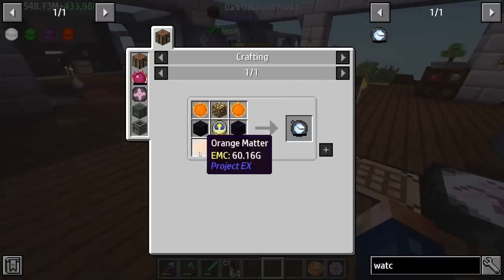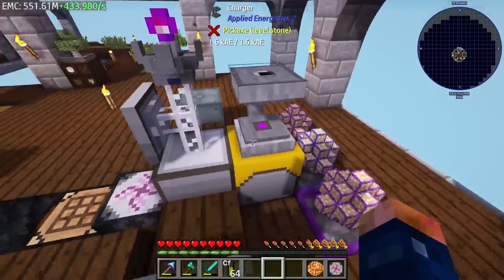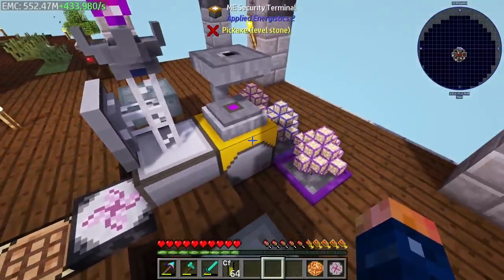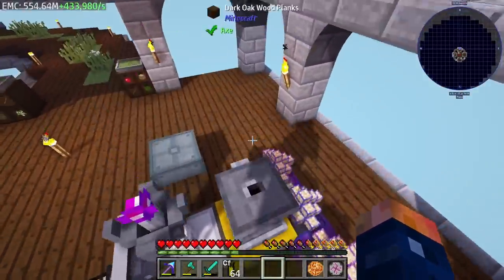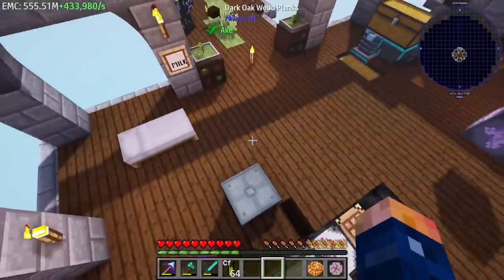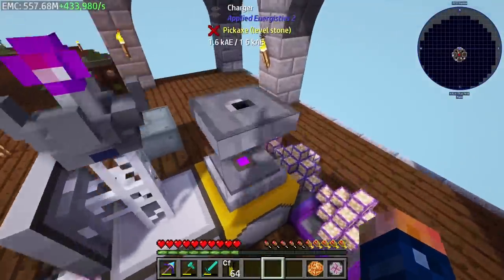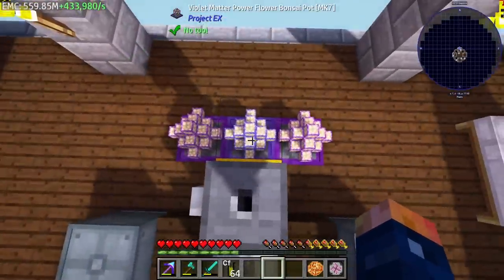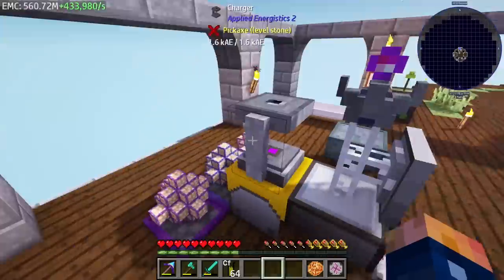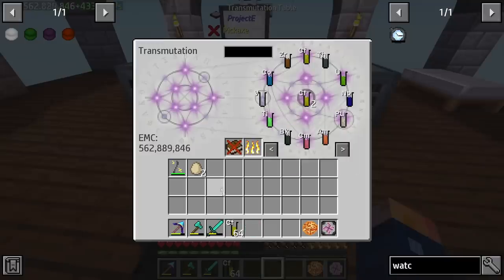The Watch of Flowing Time is not too bad - it requires 60 billion per orange matter. As we start to progress higher and higher in our levels, right now we have about 500 million, and that was just from sitting here for a few moments. That builds up super fast when you're producing almost a million EMC a second. We're going to be almost at a million EMC a second real soon.